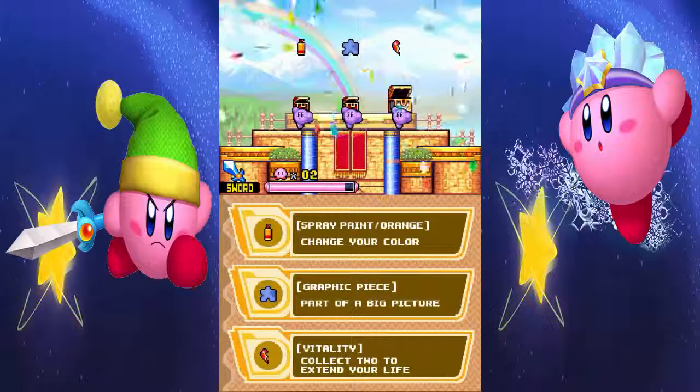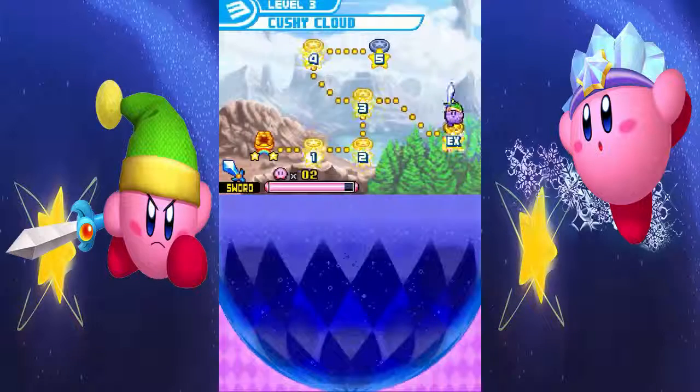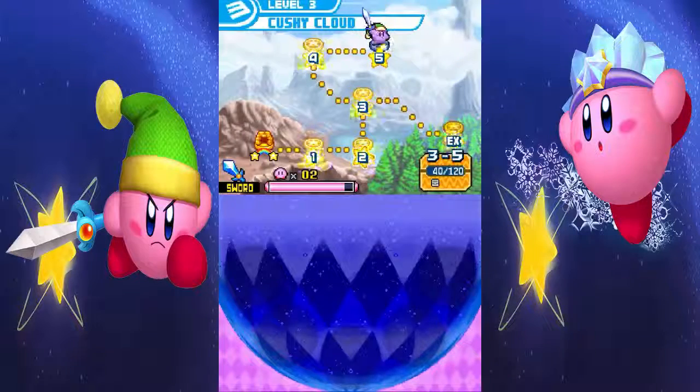We got an orange spray pinkle — we'll be using that next episode. We got a greft piece and a vitality piece. Secret stage done.